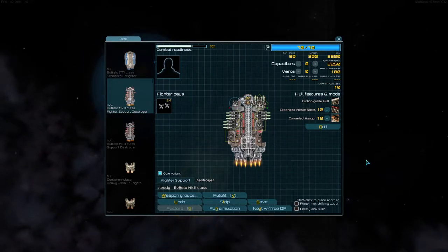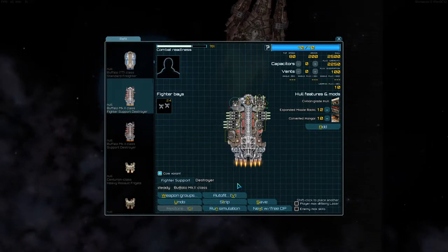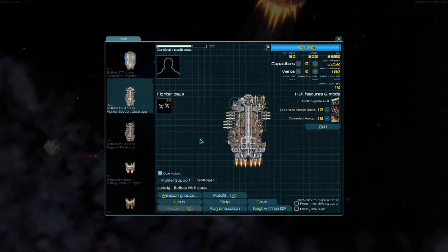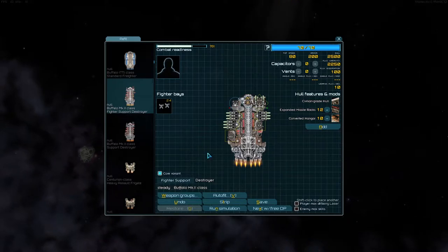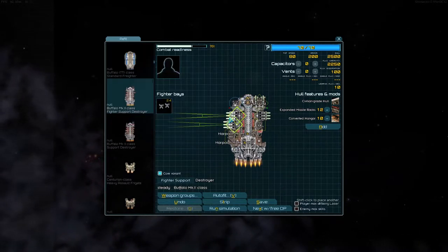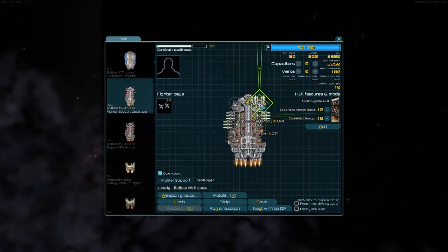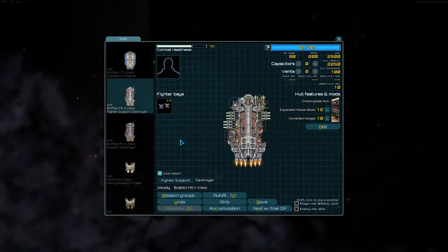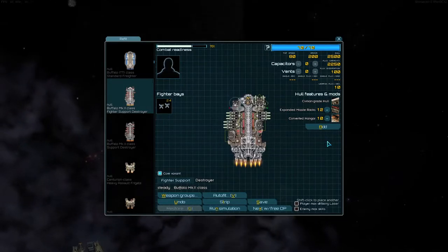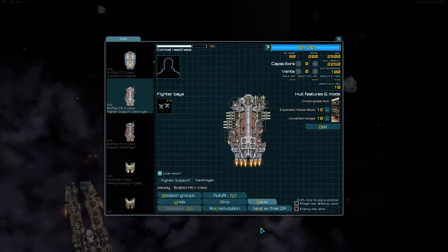Right here we have the buffalo. Buffaloes tend to struggle with a lot of things, but they also tend to die very quickly. This build I'm showing off has everything on the buffalo as harpoons, mixed with longbow kinetic bombers. Go with expanded missile racks and a converted hangar.